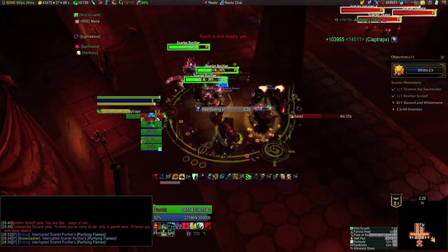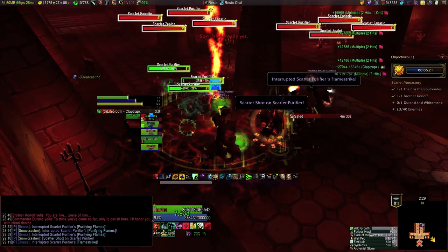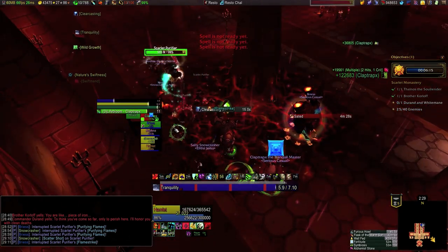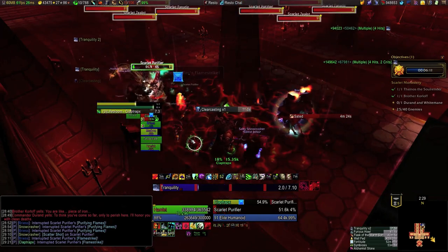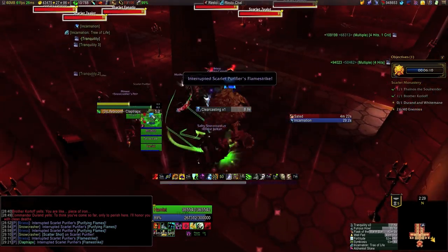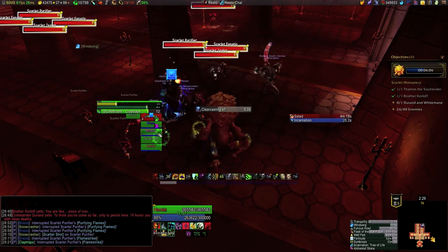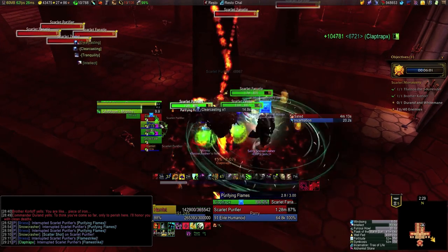Purifiers are pretty annoying when they're part of larger packs, but easy to fight on their own. They have a 3-second cast Purifying Flames, which is a heavy single-target nuke, and a 2-second cast Flamestrike. Here we get behind on interrupts — you can see we start standing in Flamestrike — so I just heal it all off with Tranquility as we set up for the next pack. We don't want to move too far away because we're going to use this pillar to LOS the mobs over to us, and we've CC'd one fanatic over where it stands.